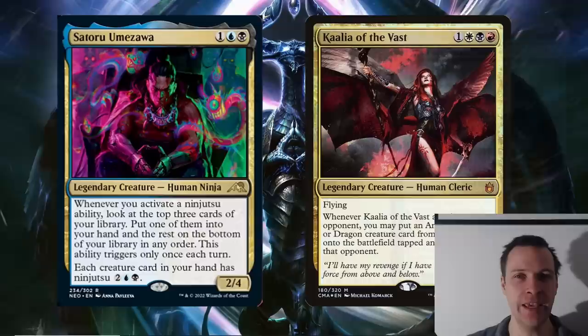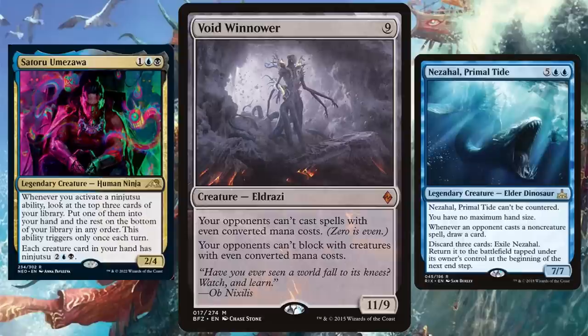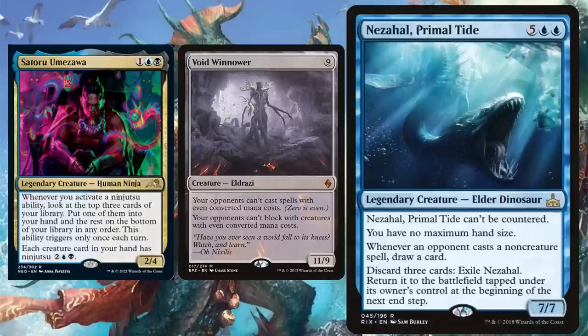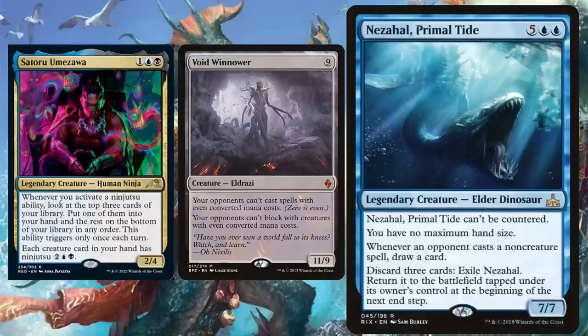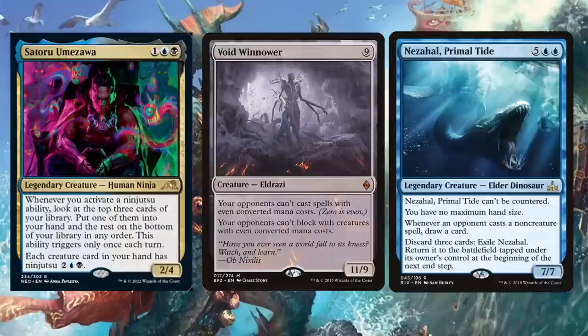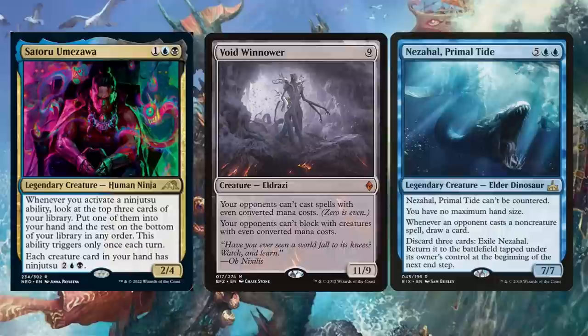With full honesty, I actually think Kali is the better one — though playtesting could prove me wrong. Sure, you could trick into play a Void Winnower or a Nessathal, Primal Tide, and they are definitely some really cool, big, explosive hatebears. Nessathal isn't really a hatebear — it's just a really big grindy value creature that is very hard to get rid of. I've seen Void Winnower in action quite a few times, and it's not really taking over the game. Nessathal, on the other hand, is capable of taking over games as you're drawing so many counterspells. I don't think tricking these big things into play is warping the meta — it is just a decent thing a lot of other commanders are already doing.